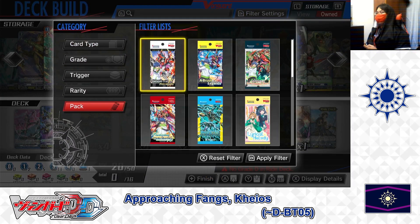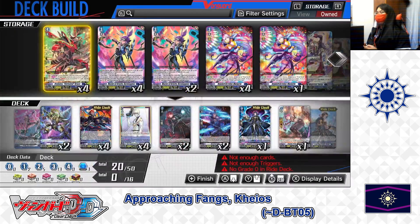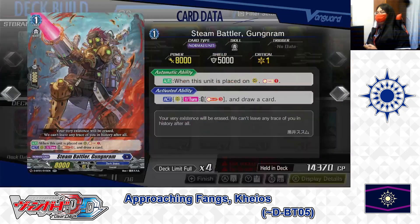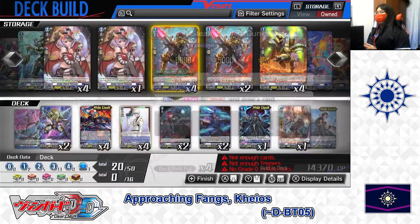Next, after resetting the filter back to D-Booster 1 through 5, Festival Collection 2021, and Promo Pack, we're putting in Grade 1: Steam Battler Gun Room. Skills — Auto: when this unit is placed in the rear guard circle, Soul Charge 1. Second skill — Action as a rear guard, once per turn: Cost: Soul Blast 3. If the cost is paid, draw a card. The first skill builds your soul for later soul blasts or to activate Chaos's skill. The second skill lets you draw 1 as long as you have enough cards to soul blast. For Steam Battler Gun Room, we're putting 2 in the deck.